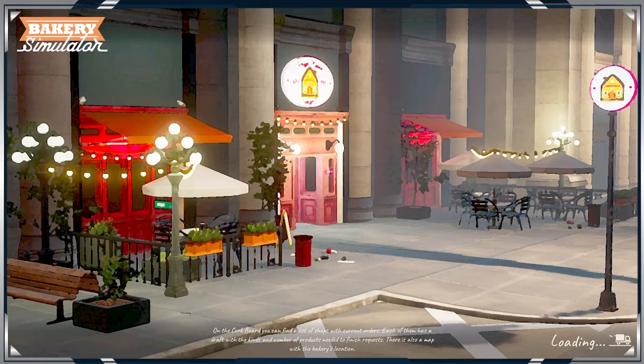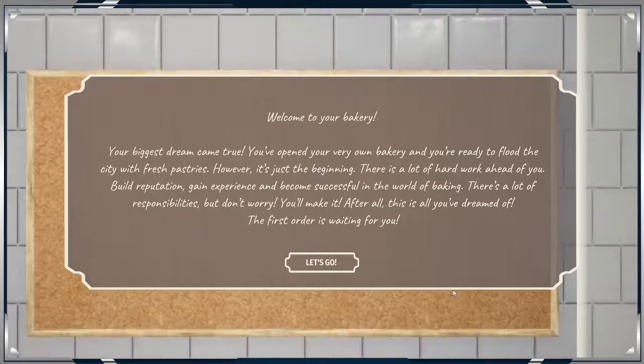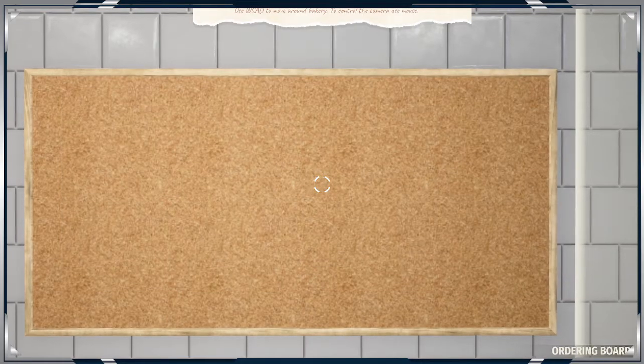On the cork board you can find a list of shops with current orders. To produce donuts you need to buy a donut machine. Our biggest dream came true — you open up your very own bakery and you're ready to flood the city with pastries. Let's do this.